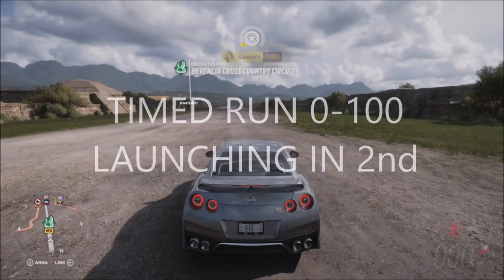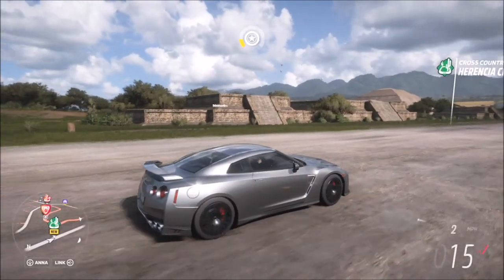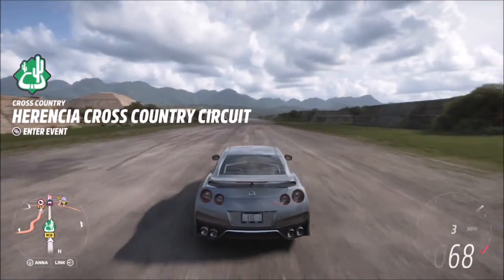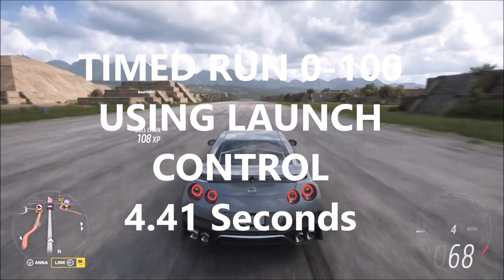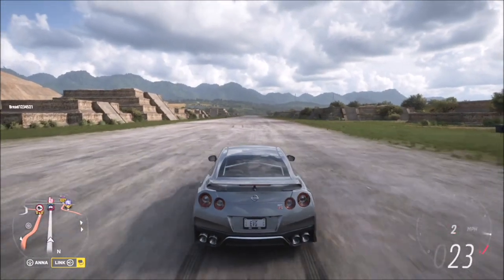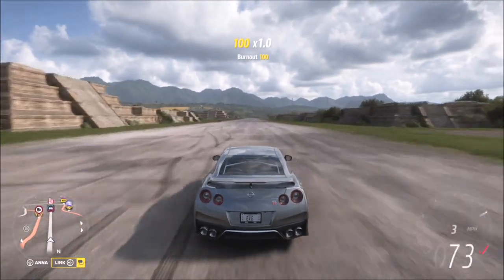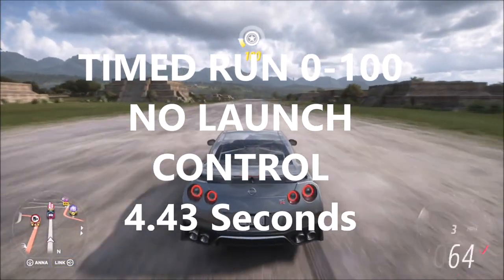Whether it's all down to my gear changes or maybe it just doesn't make a difference, another test is in order. We're going to do 0 to 100 starting from second gear using launch control — it just seemed funnier. Using launch control from second gear was 4.41 seconds to 100 mph, and not using launch control from second gear was 4.43 seconds.